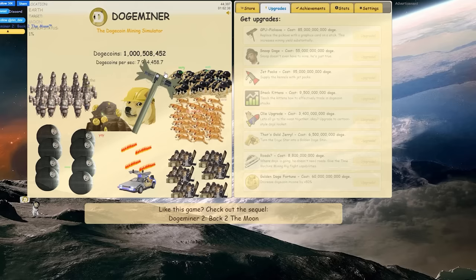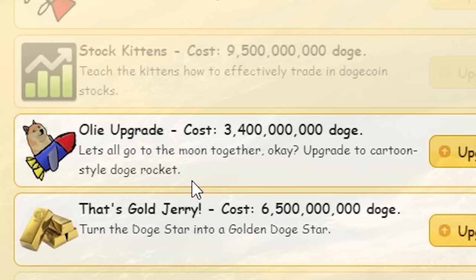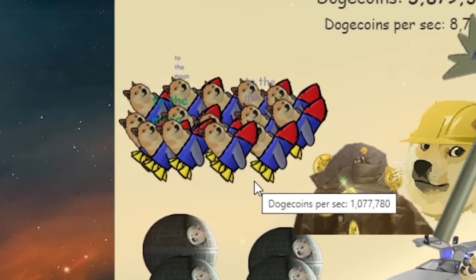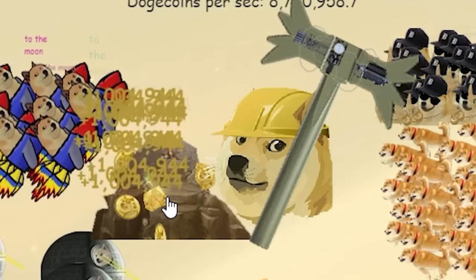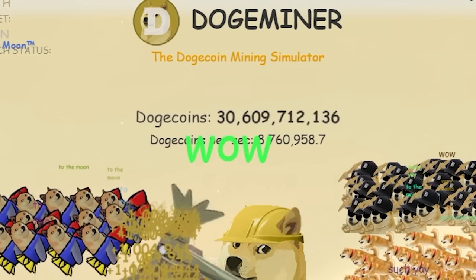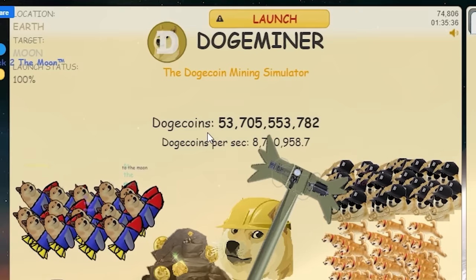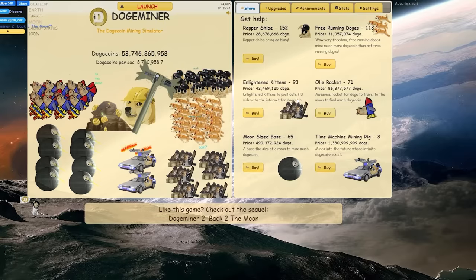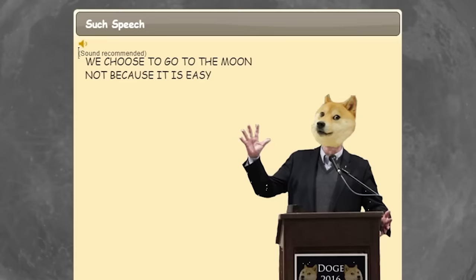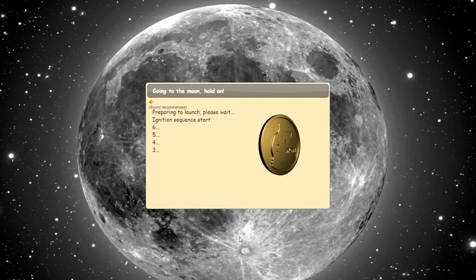Let's show my slaves some love — only 200,000 more per second. Wait, there's the ollie upgrade — cartoon style doge rocket! That brings me to 8.7 million per second, oh look how cute they are. Let's get to 50 billion — I'm tired and my doge wants to sleep. It's been about 10 minutes. I'm now at 30 billion — only 20 billion more to go. I'm not getting any more upgrades — not worth it. I've done it — 53 billion doge! How do I go to the moon? Launch — bam!